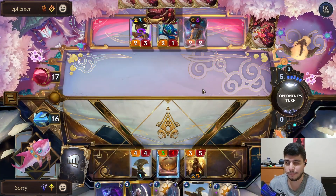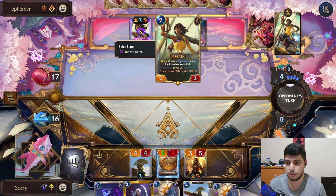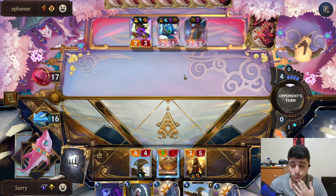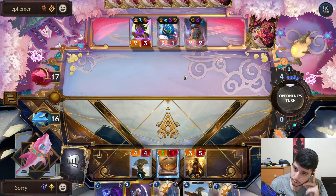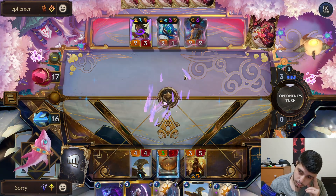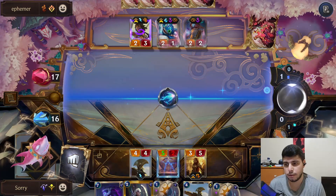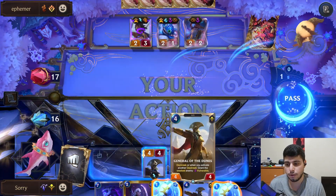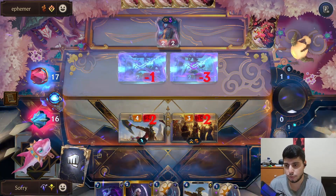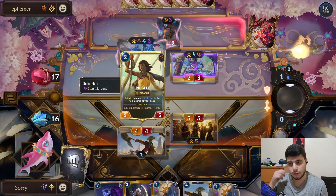They have five mana so not too much, but these are giving them important card draw and she's about to level. They could also play that plus-two damage card — can't kill something here. Mystic Shot most likely. The plan is kill Nila, kill Fizz, ignore this for now. The only problem is if they have another Fizz — that would be a bit annoying. Let's kill like this and then figure it out.